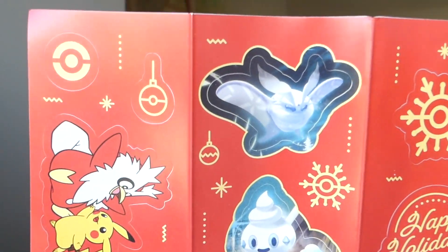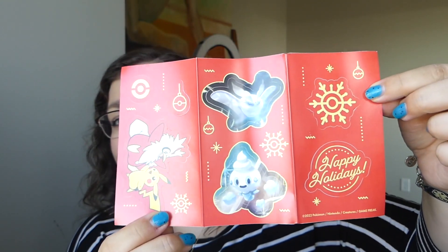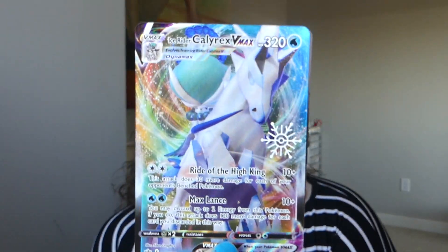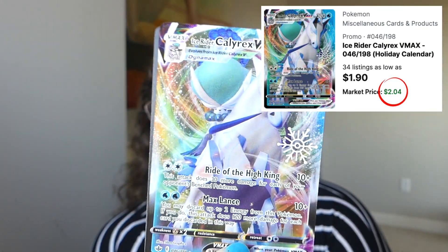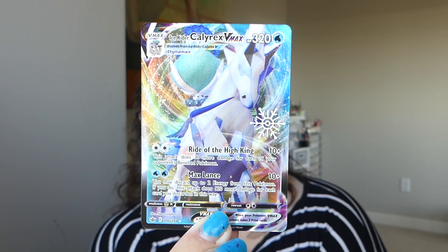More stickers — and I think we have one more promo card. We have the other booklet of stickers with more Pokemon: Frostmoth, the ice cream Pokemon, and then the Delibird and Pikachu keychain artwork. They did take the time to put this promo in a sleeve. The Chilling Rain Ice Rider Calyrex VMAX from the main set — and it's got that Pokeball snowflake on it, so it makes it special. It's a nice looking card. It'll look good with all the other cards from this.